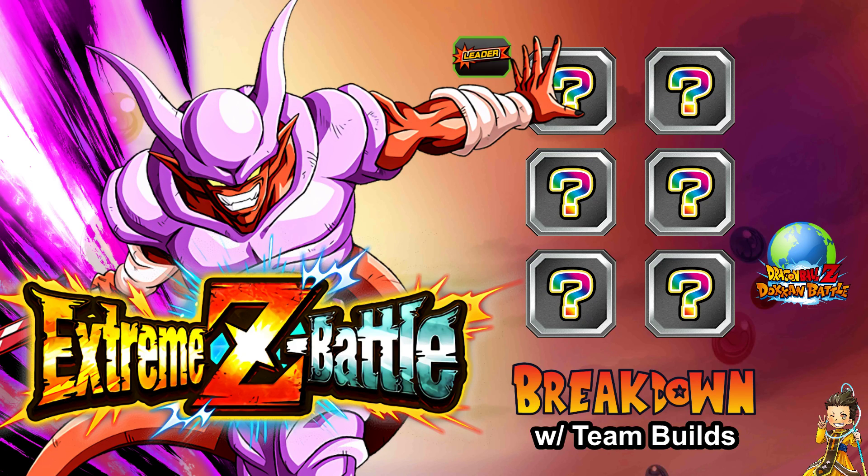Hey everyone, it's half oh hi here, bringing another video on Dragon Ball Z Dokkan Battle. We are on global and finally INT Janemba is going to get his Extreme Z Awakening. We're going to do a full breakdown with team builds and how to complete the EZA, talk about link partners, and go over the overall details of this incredible unit. If you are new to my channel, like, subscribe, comment below, and shoutout to DBZ Space and the Dokkan Wiki for info and images provided.